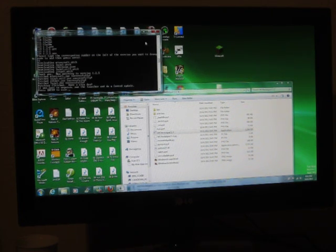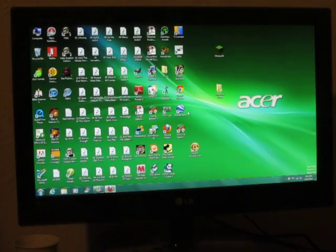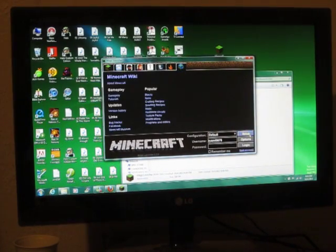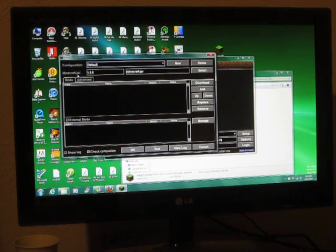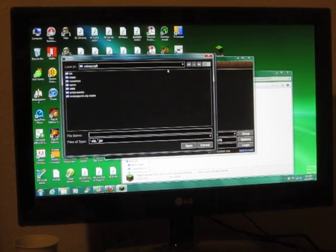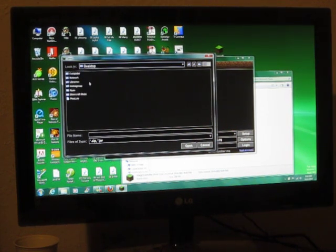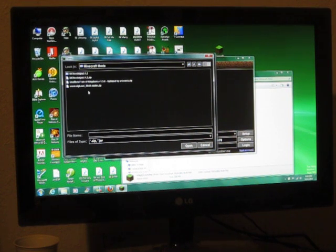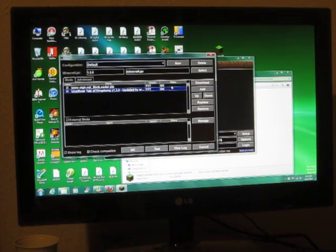Now go back and open Magic Launcher. Click on Setup. You'll see it says Minecraft jar 1.2.5, so we're running 1.2.5. Click Add to add mods. Go to your desktop and Minecraft Mods folder. First, add the Mod Loader — it should say okay. If it doesn't, go back and see what you did wrong. Then add the Unofficial Tale of Kingdoms v1.3.0. It says okay. Now click okay to confirm.